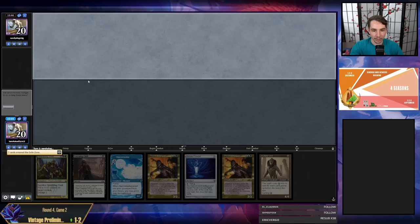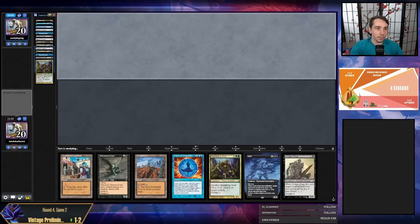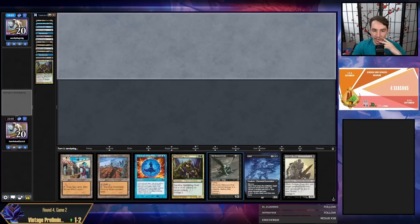Opponents on a mulligan to five, then to four. Pretty optimistic about being on the draw with opponents mulliganing to four — I have access to Grief and possible Negation. Leyline of the Void has been called! Sandy Dog has an Urza Saga in a three-card-plus-Leyline hand. What we don't have is a Force of Vigor currently.